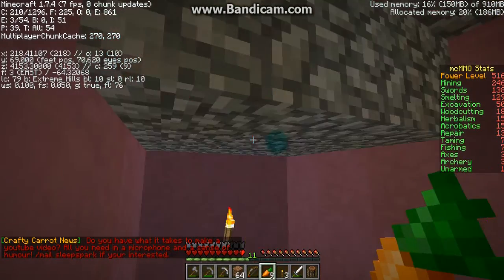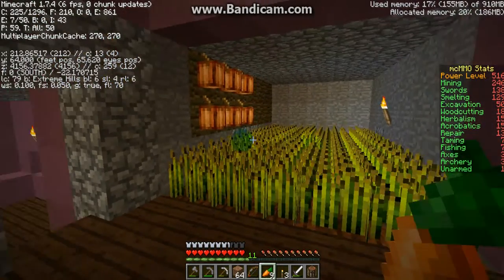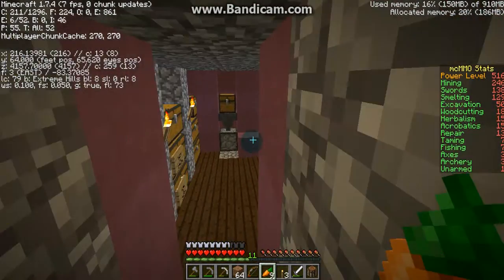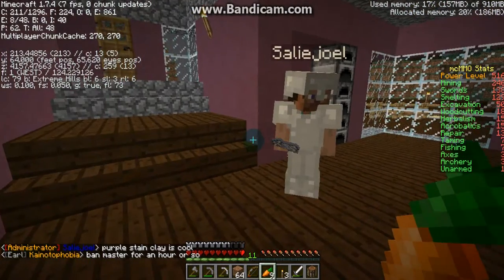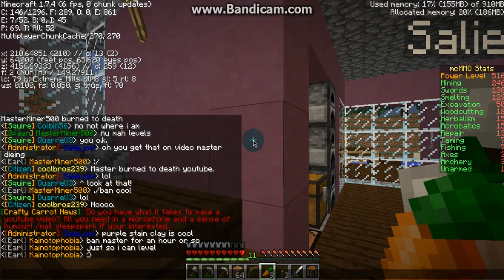This is his bedroom. I like the crop area — it's pretty cool. I like the cocoa beans over there. This is the chest room. I haven't checked his mine out yet. Purple stained clay is cool.